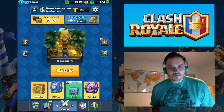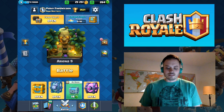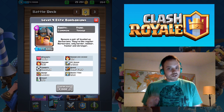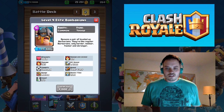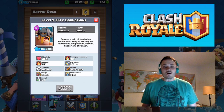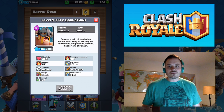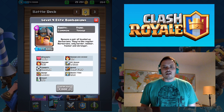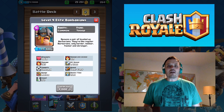Hey guys, what's going on? My name is Always Jason. We're going to talk today about how to counter Elite Barbarians. These little beasts of a card are in pretty much every deck right now. They're kind of like my favorite go-to card now. They're very strong, very powerful, and they're hard to stop sometimes if you don't know how. They're a common card, just introduced into Clash Royale a few weeks ago, and they're all the rage now. Everybody has them, so it's really important to know how to stop them.